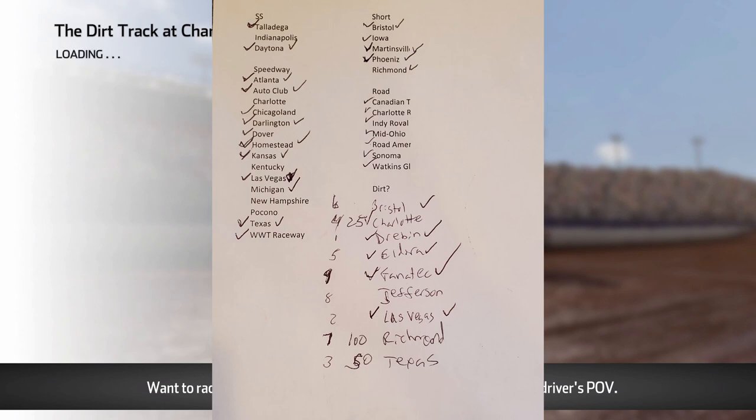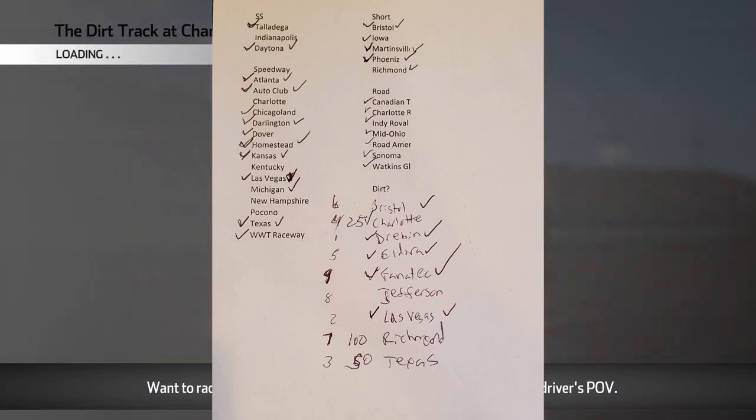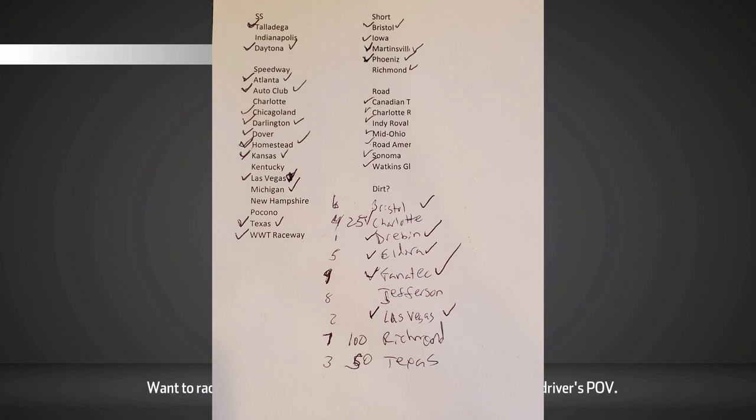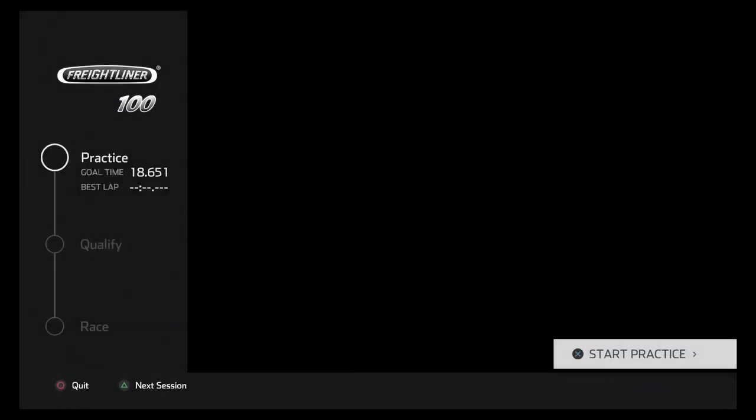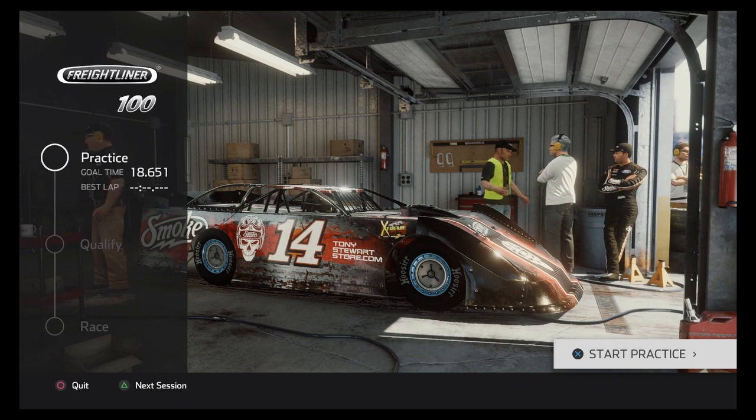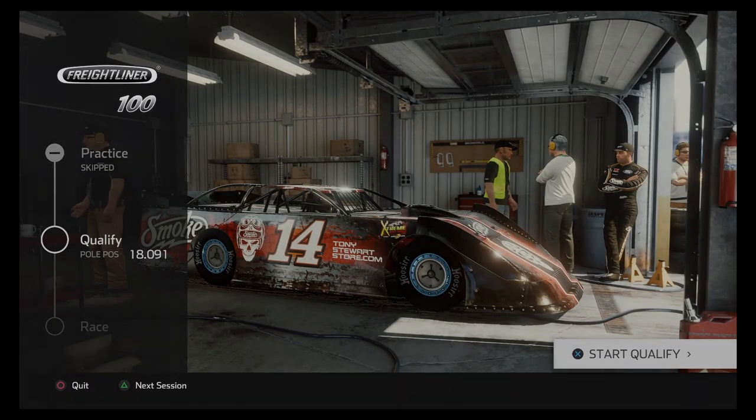I've got a super fancy checklist I made. I got the typed ones from a Reddit post or website, and the dirt ones I just wrote down from the menu. There are 39 tracks you need to win at to get all the trophies. Nine of them are dirt tracks and 30 are road courses or paved tracks. If you look in the truck series, there are 31 races you could do — Eldora is the extra one, a dirt track you can run trucks on. Running the full truck series covers all 30 street courses.